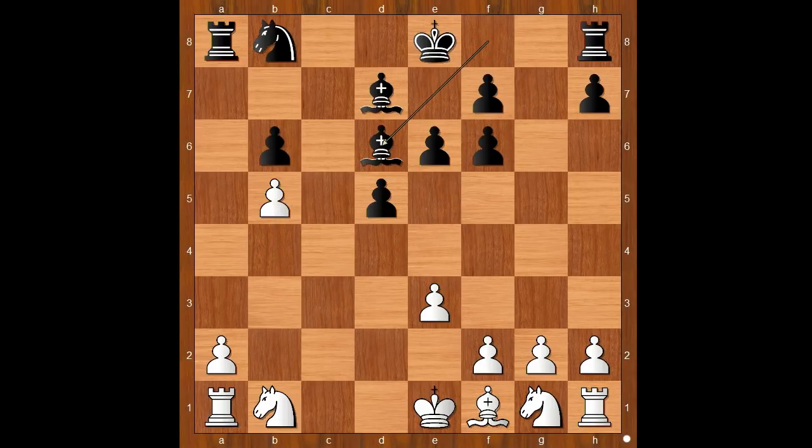b5. Bishop takes on d6. The dust has settled a little bit. The material is equal but Black stands a bit better. a4, defending the pawn on b5. King to e7.